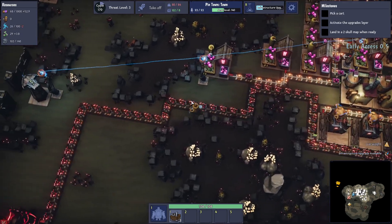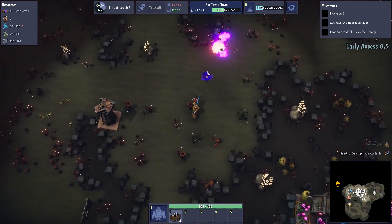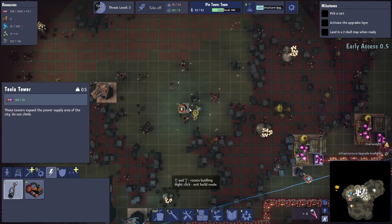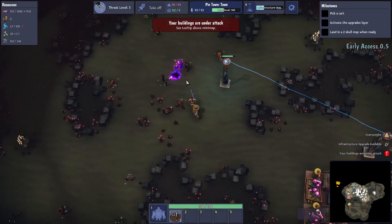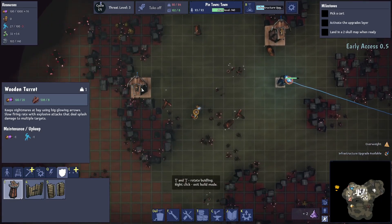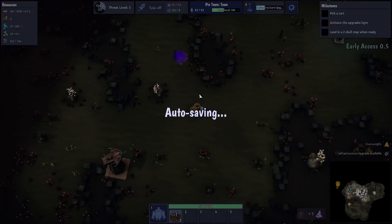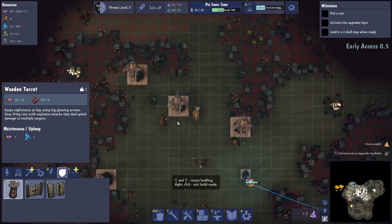Let's do the raid and then we'll probably call it for this episode. Let's clear these guys out. We need defenses down — we need some towers. I don't know where they're coming from so I'll put that there, but I cannot build with enemies nearby. It's auto saving which means they're coming right now! Need to put a tower there and another tower there — they're coming from this side.